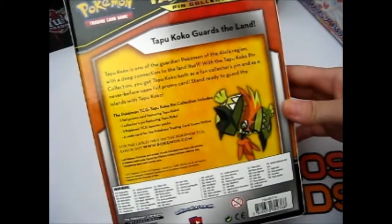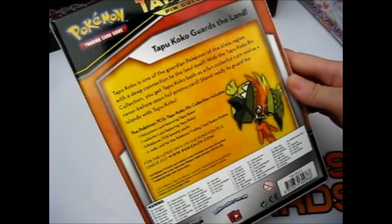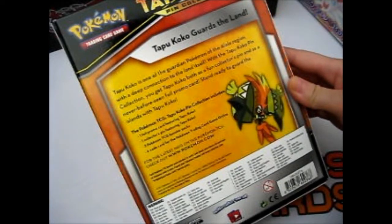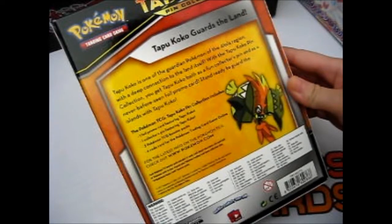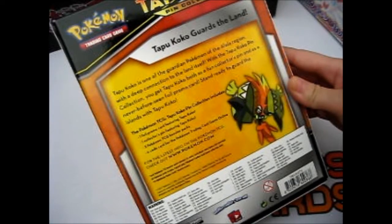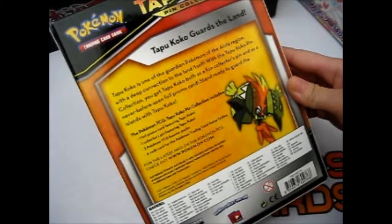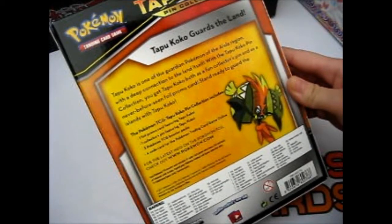Tapu Koko Guards the Land. Tapu Koko is one of the guardian Pokemon of the Alola Region, with a deep connection to the land itself. With the Tapu Koko Pin Collection, you get Tapu Koko both as a fun collector's pin and as a never-before-seen foil promo card. Stand ready to guard the islands with the Tapu Koko.